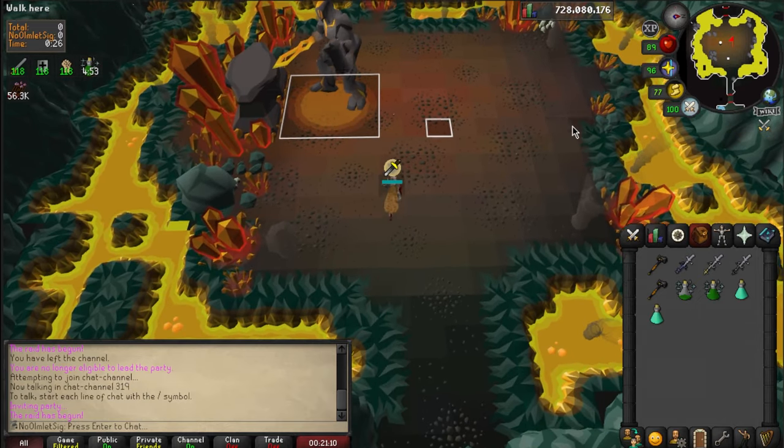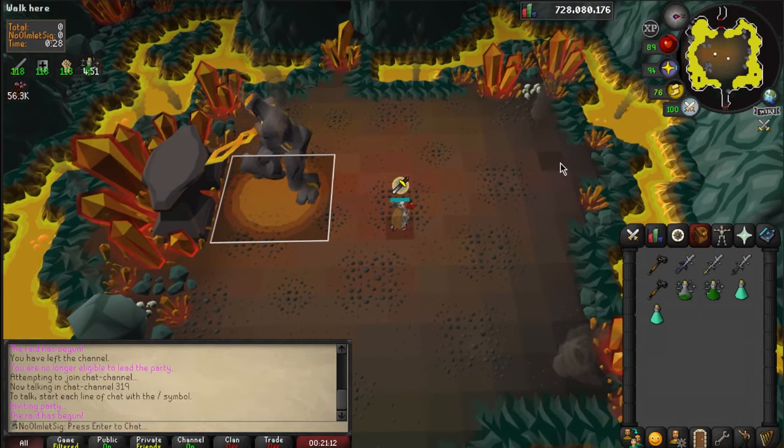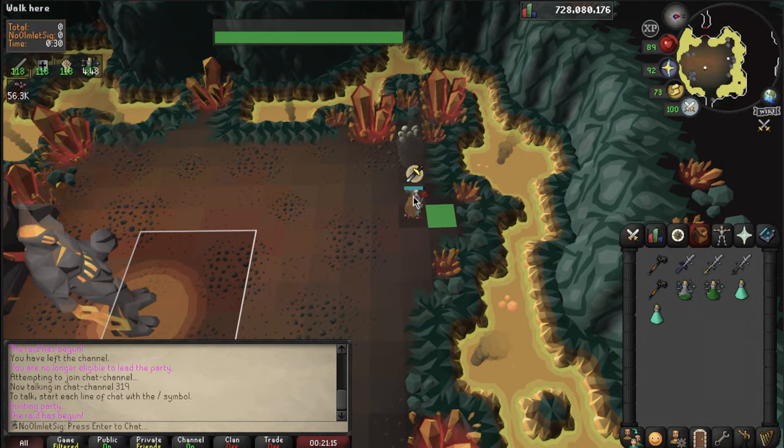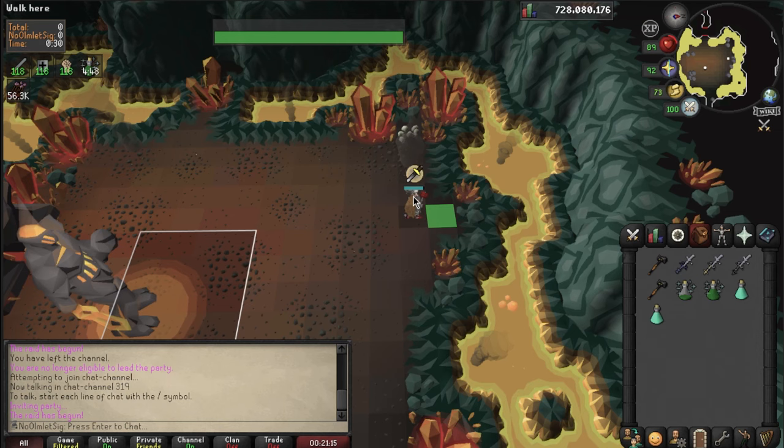Run into the room and stand within a few tiles of Tekton to wake him up. Then run to the back of the room and make sure to leave one tile space behind you. This will be important for avoiding Tekton's attacks.